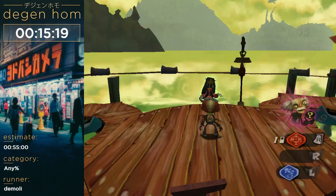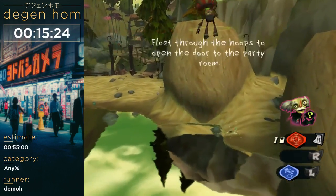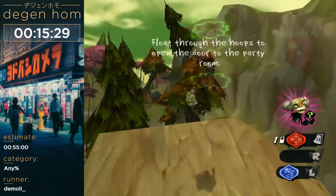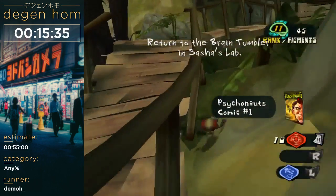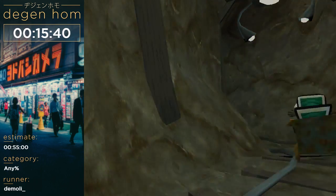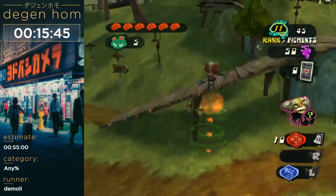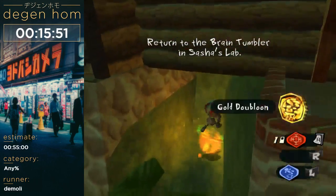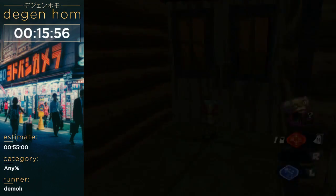So that's Mila's mind done. Now we can use the levitation ball outside of her mind. Get a rank here and a scavenger hunt item, and we go to the main lodge. This is kind of the big overworld section of the game, getting the rest of the scavenger hunt items. And we're going to buy the dowsing rod.